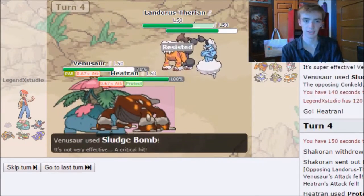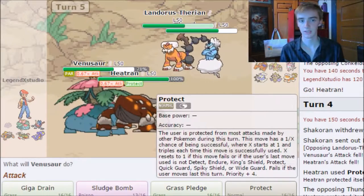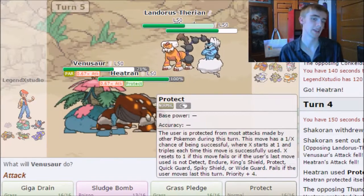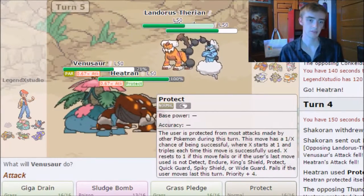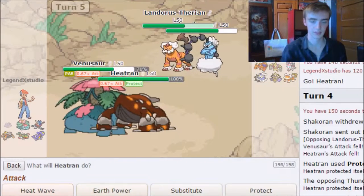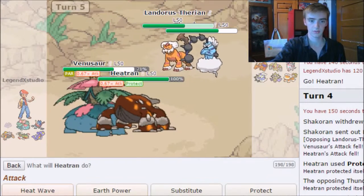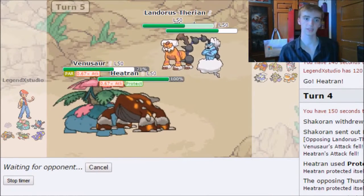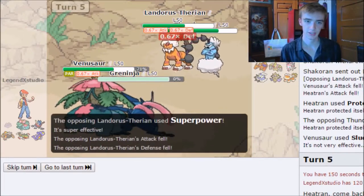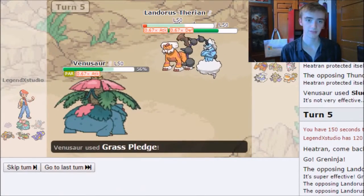So they are trying to do a Thunder Wave. That did a lot of damage — not the best position for me now. Maybe Grass Pledge can have enough power to take out Landorus. I'm going to switch into Greninja because I want to save Heatran for the Charizard they probably have in the back. They go for Super Power, knocking out my Greninja. They Hail-para Ice my Venusaur. I get Grass Pledge off, but not knocking it out.